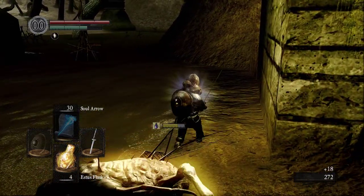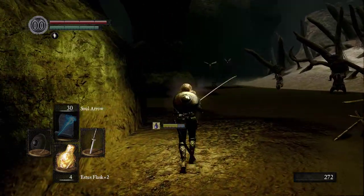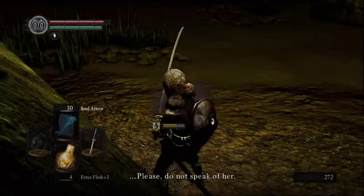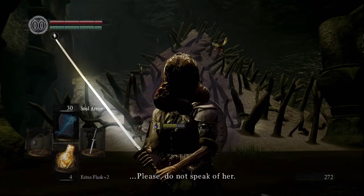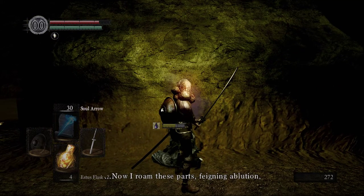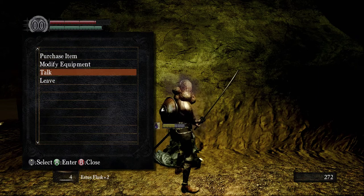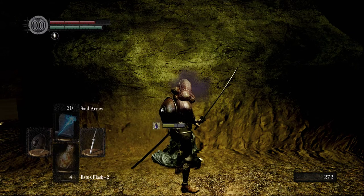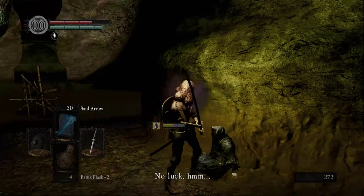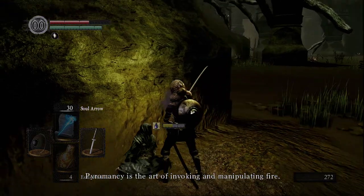Does Quelana say anything about this? 'Please, do not speak of her. I abandoned my mother and sisters and fled to this land. Now I roam these parts, feigning ablution, and pretending to seek answers.' Hmm, I was expecting more. I have no idea what triggers more dialogue from her.